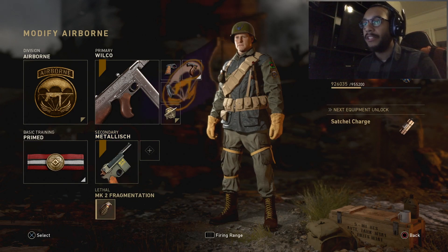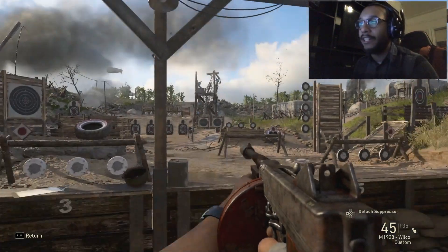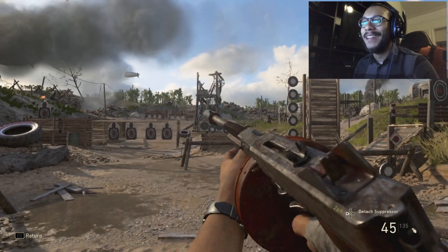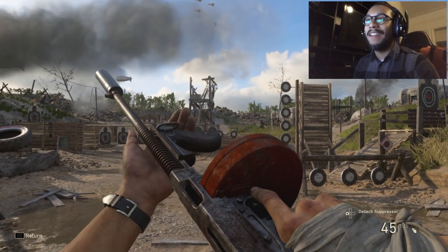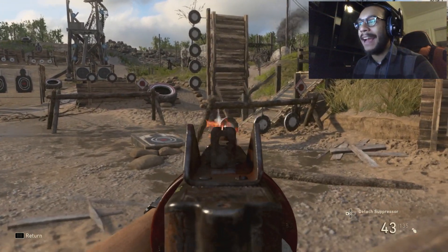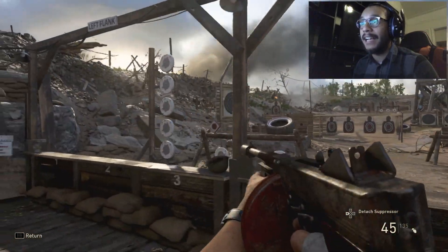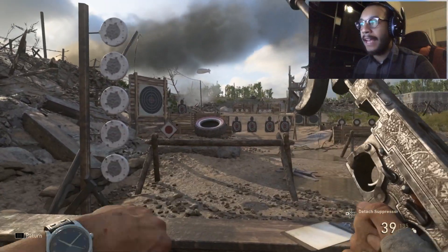For secondary we're just going to run the Machine Pistol — I don't have any attachments for it at the moment because I just prestiged it — and a regular MK2 fragmentation grenade. Look at this weapon — absolutely sick weapon. I had to put the silencer on there, and honestly it's a very fast fire rate but not at all difficult to handle and control.